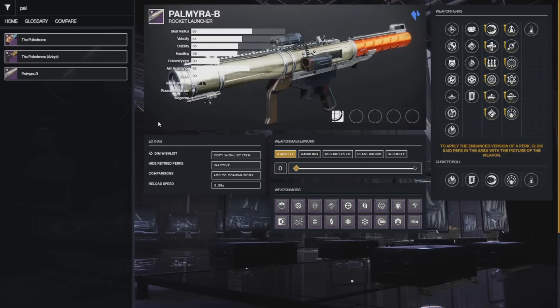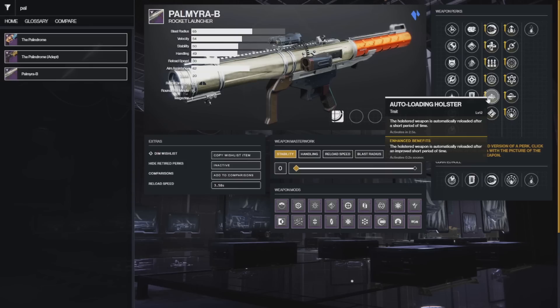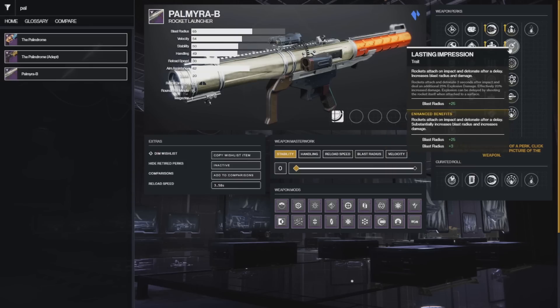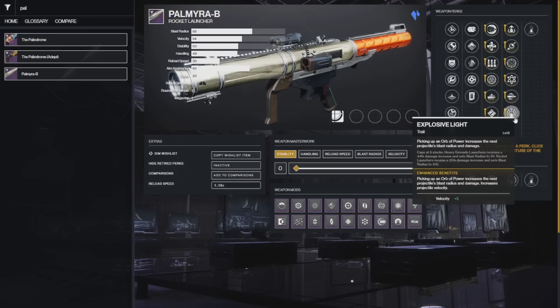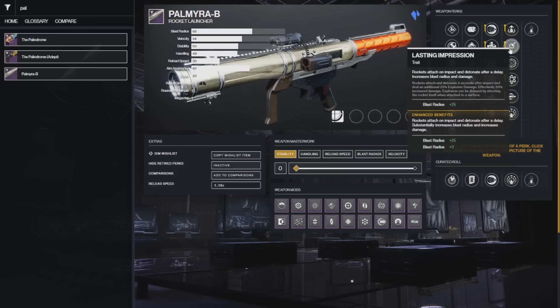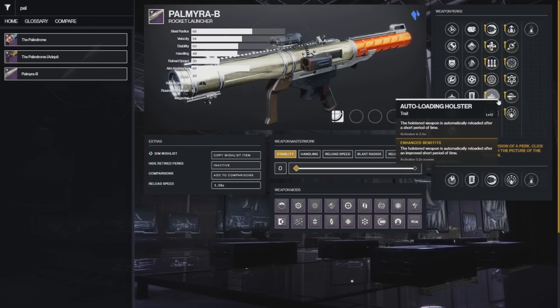At number 2 we have the Palmyra, which is definitely the DPS meta right now paired with Izanagi's Burden. The roll you want is Enhanced Auto-Loading Holster on the left. On the right, I prefer Lasting Impression for most boss fights because it results in the highest total damage output, but Explosive Light is more consistent if you're not familiar with the delay Lasting Impression adds.